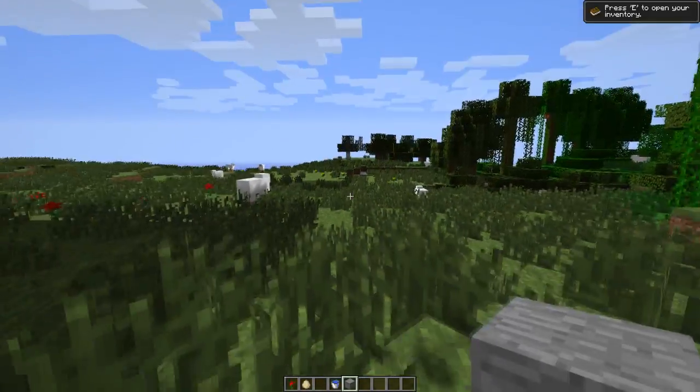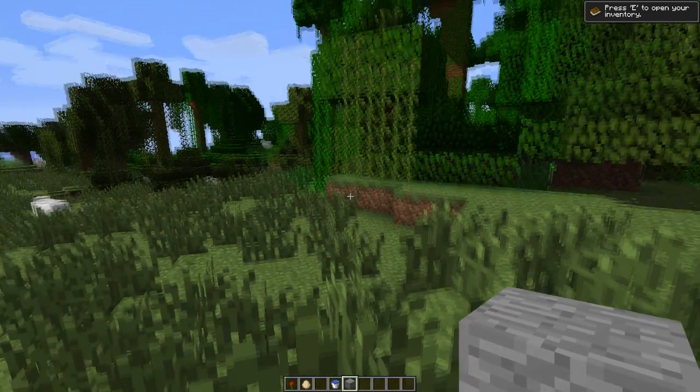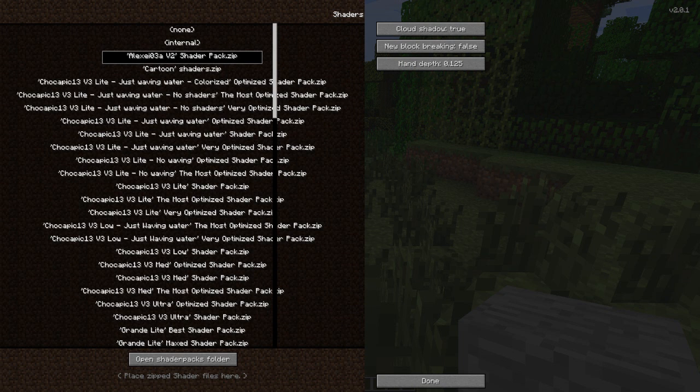This is like the very basic standard one — it just adds a bit of shadow to the grass and a slight highlight to the trees, but not too much. Now I'm going to show you one of my favorites.